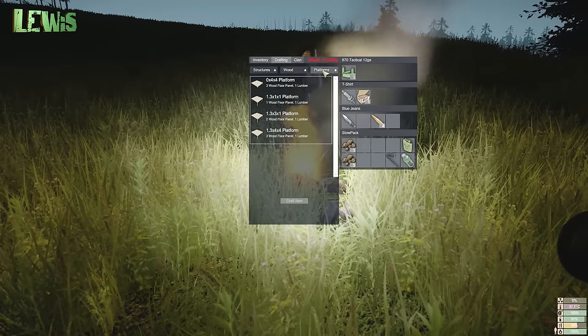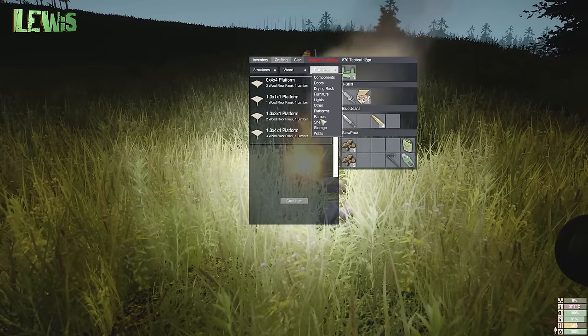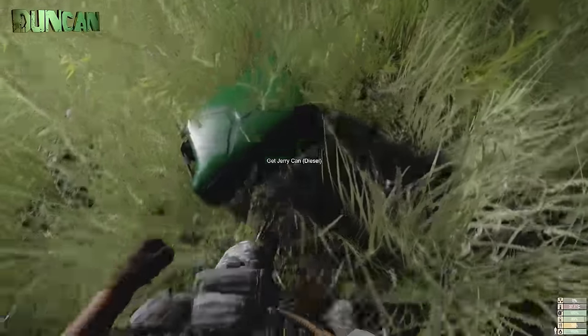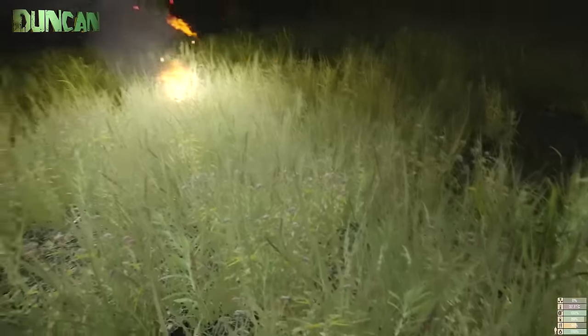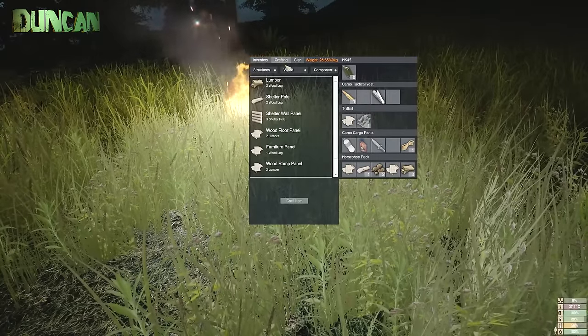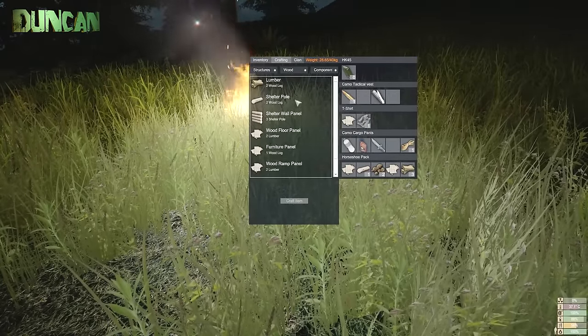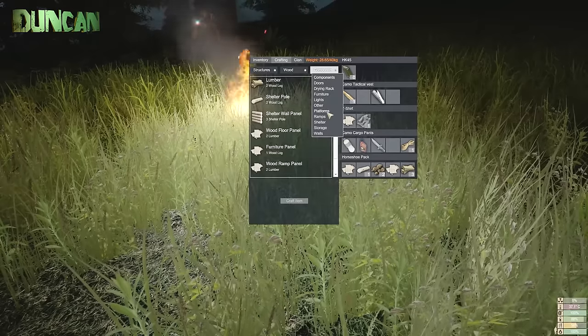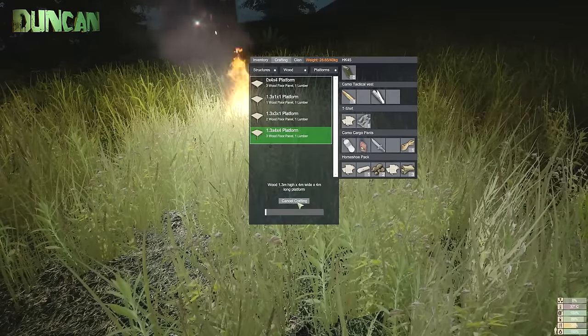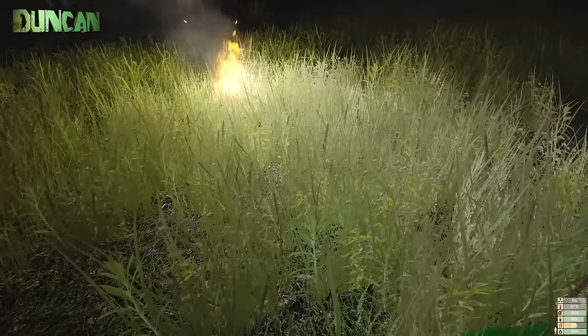Maybe you need to make a platform — that's what I'm doing. Ramps. Maybe we'll want to put a ramp there first before we put a platform. I thought it was either way — it was just filling up my inventory. Storage. I've got enough to make the platform, so let's do it. Furniture panel, is that what you're making? No, I'm making a... oh, did it work?